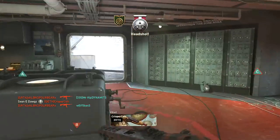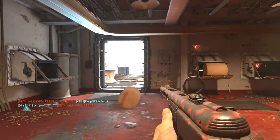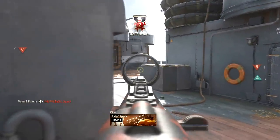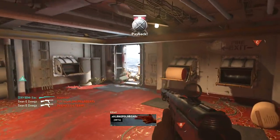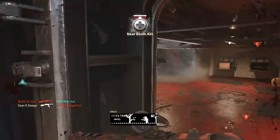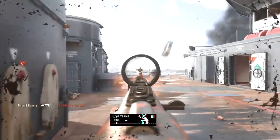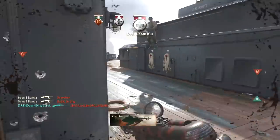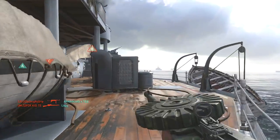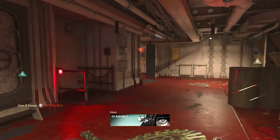My method is by no means perfect — it all depends on execution. There are flaws in any strategy. If you're not able to consistently pull off 15 to 20 headshots a game and your aim isn't that good, this is going to be a much longer grind. The methods, tips, and tricks I'm going to give you can only take you so far. Consistency is a big factor — averaging 15 to 20 headshots a game minimum is the goal.